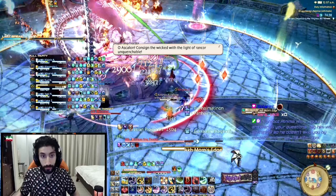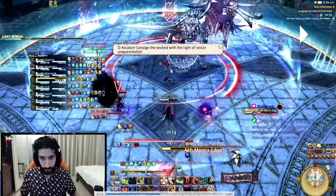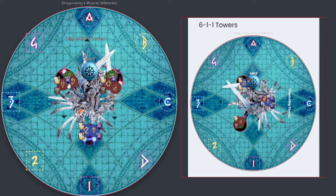The next mechanic is Akh Morn's Edge. Thordan is basically going to place three stack markers, and you need to soak them together. Group one is going to go on the northwest side stack marker, group two is going to go on the northeast side. To clarify: Melee 2, Range 2, Healer 2 go northeast. M1, R1, Healer 1 go northwest. Both tanks go south and soak together.